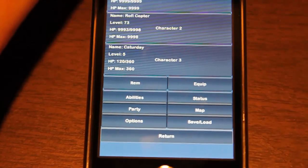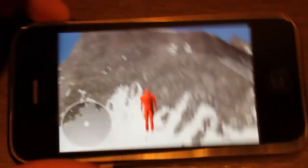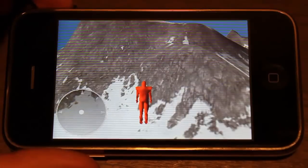You click on Return to go back to the main menu. And if you hit Return again, it'll bring you back exactly to where you were when you went into the menu.